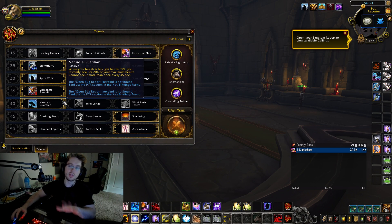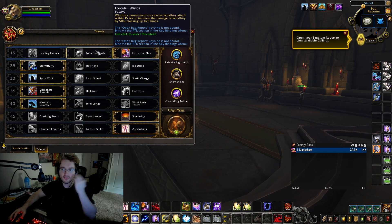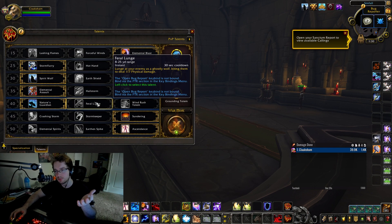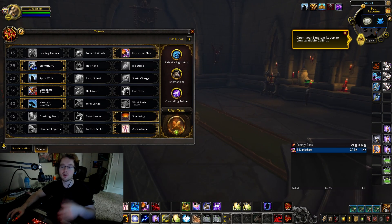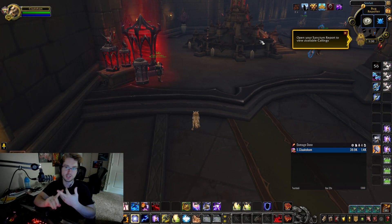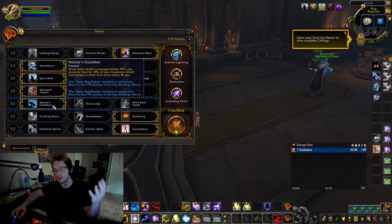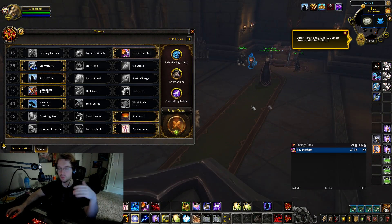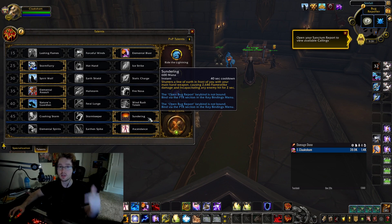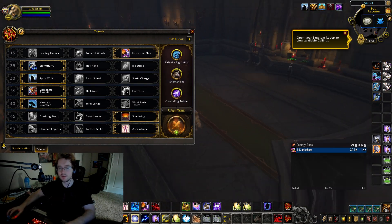Nature's Guardian is on the same row as our mobility, which is frustrating. If it were on any other row I'd probably take it happily. The problem is we struggle as Enhancement to have mobility — our only source is Spirit Walk, which removes your first root or snare but then they can slow and root you again right after, so it's not very good. Since Enhancement already lacks survivability, Nature's Guardian is a must. For the row below that, run Sundering — it does decent damage, can cleave, and incapacitates your opponent like a stun, great for interrupting heals or casts.